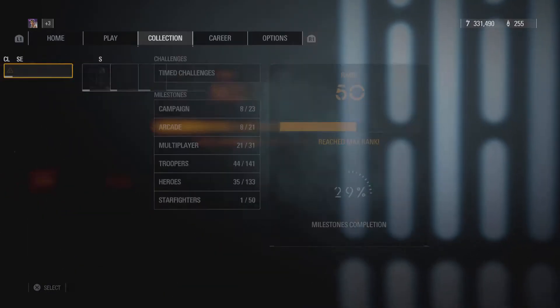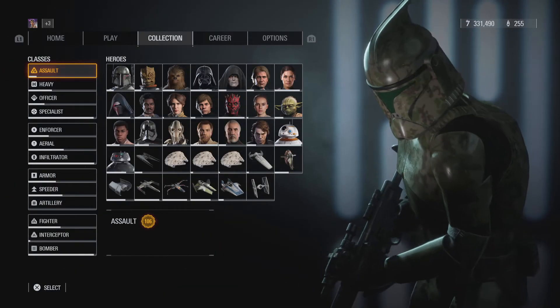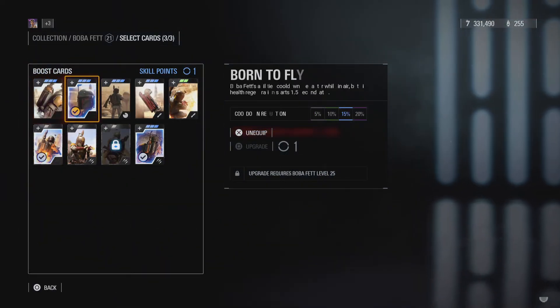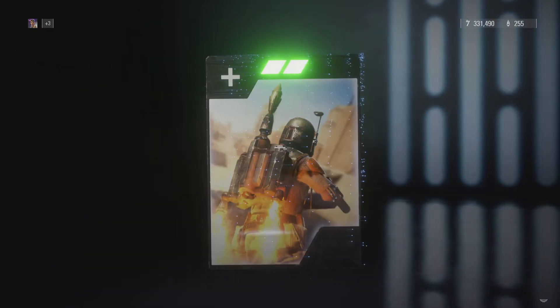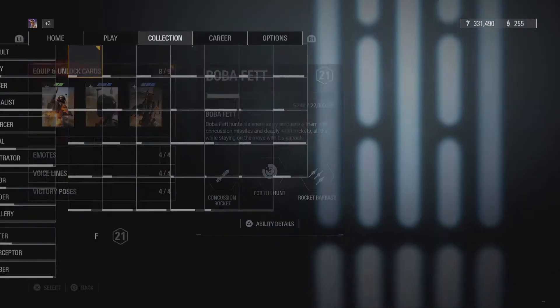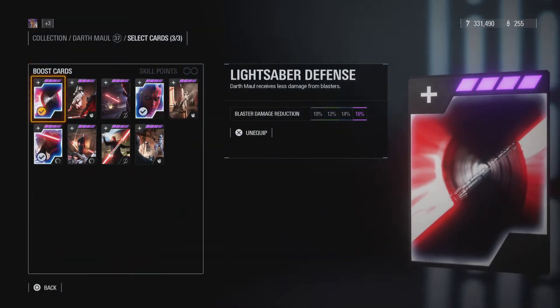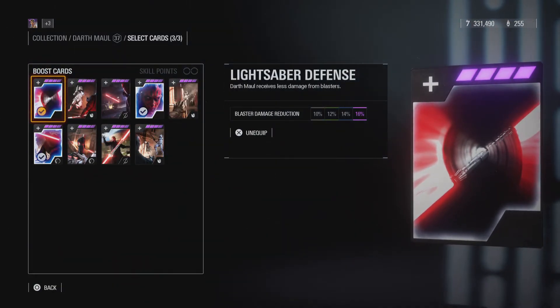Here are the cards I'll be showing you so you can unlock it faster — these are the cards I recommend you use. So here we go to Dark Maul. Use Lightsaber Defense.